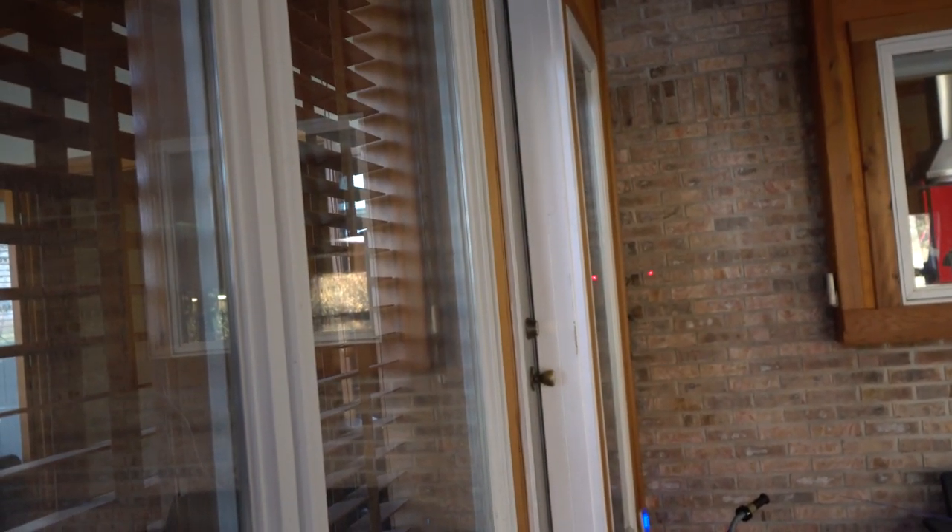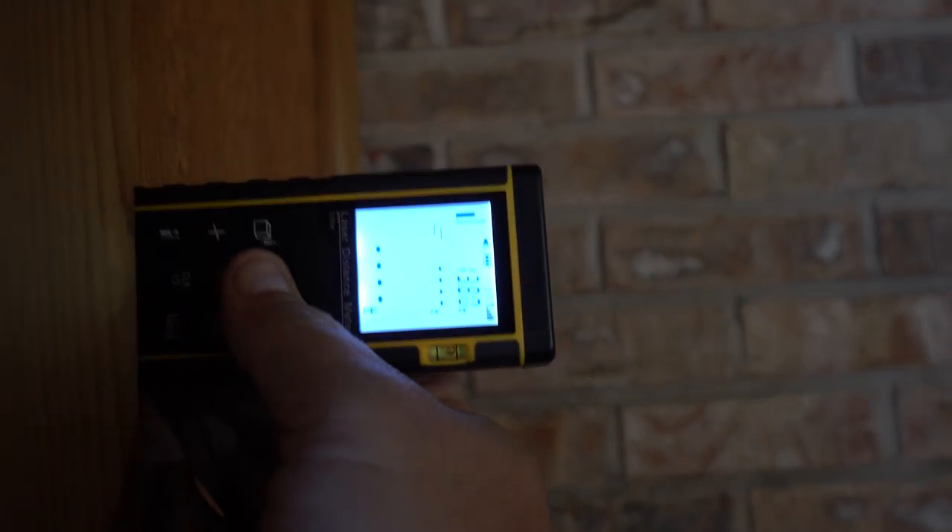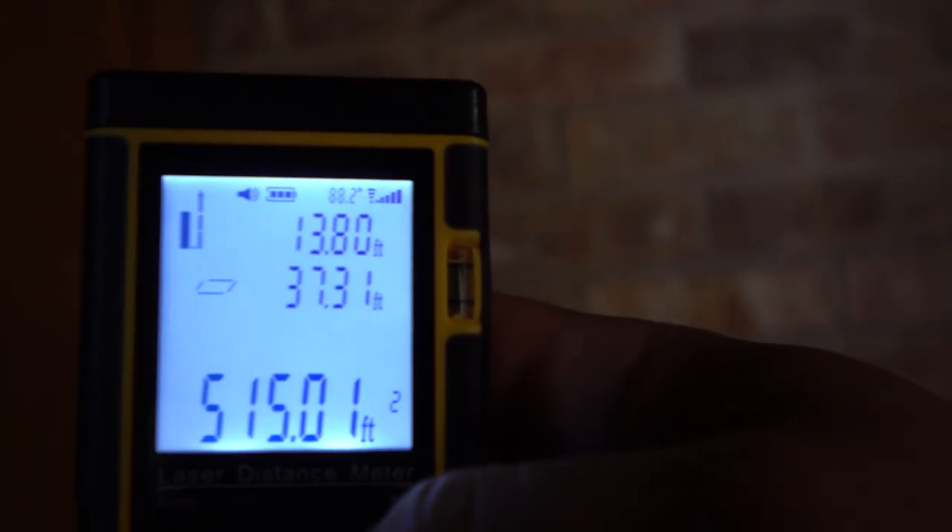Now here's another tool to check the size of the room. This laser measuring device — I tweeted out a picture of this — lets me measure the walls. That wall is 13.8 feet, and this wall here comes out to 37.31 feet, which is about 515 square feet in this room. Pretty cool tool. So to summarize: 60 degrees Fahrenheit with it being 29 degrees outside, running one rig as radiant heat.